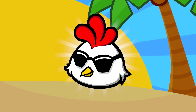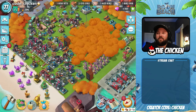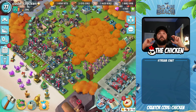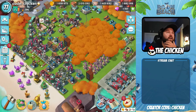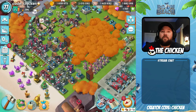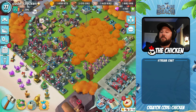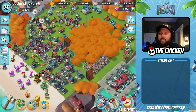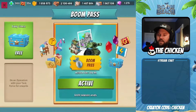Use the code CHICKEN in the shop. Hey guys, The Chicken is here. We are back today with another Boom Beach video. In today's video we're going over your Season 64 final season plans. I'm going away for the next four days and I'll be back Sunday night, so regularly scheduled programming returns Monday. This is going to be my last up-to-date video on this season. If you haven't already, subscribe to the channel and throw in that code CHICKEN in the shop — it does help to support.